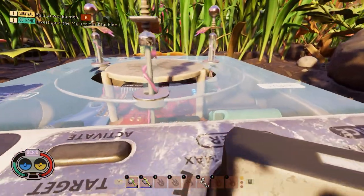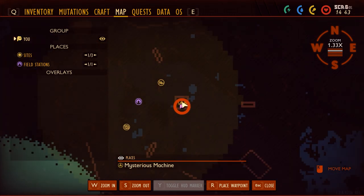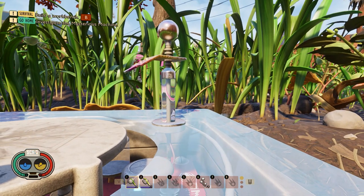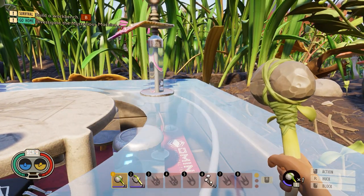To unlock the acorn armor in Grounded, you can see on the map that I'm at the mysterious machine. To unlock the armor, you need to have a hammer with you.